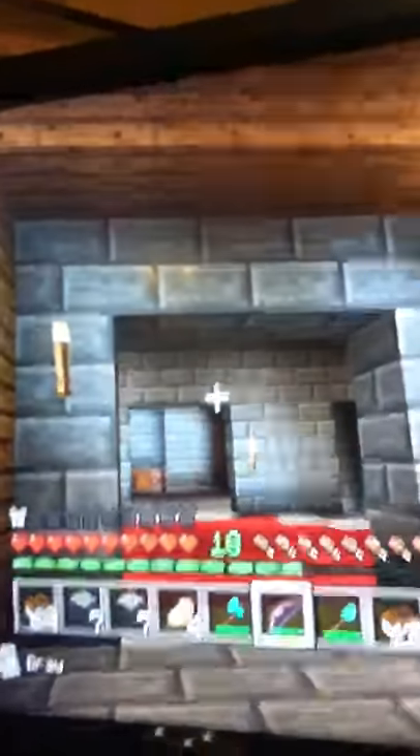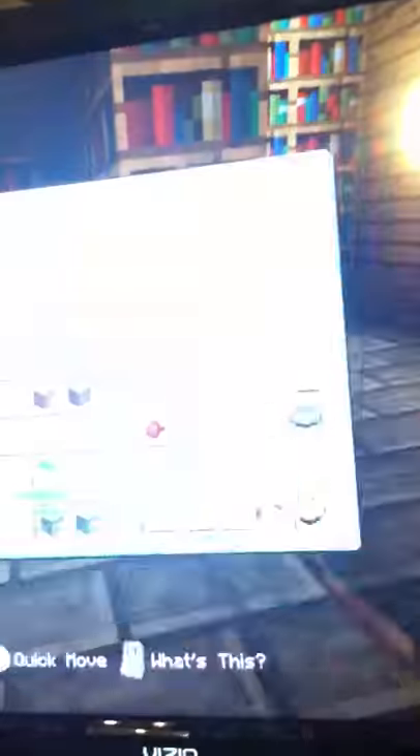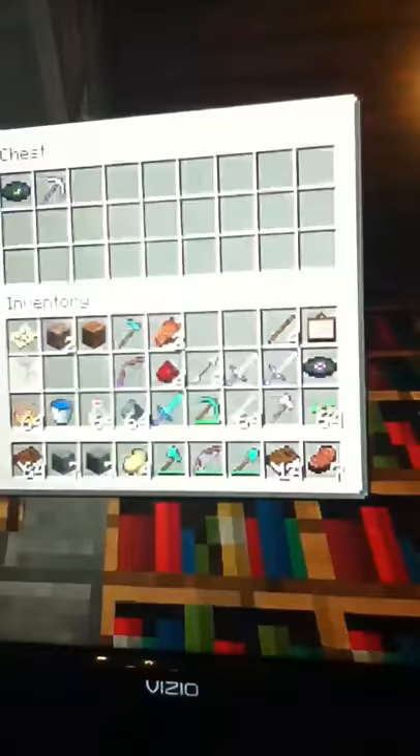So the first room that you might come to — or maybe you go to the other room — this is your basic enchanting room in here. It came with all the diamond tools and everything, but I have enchanted some of them. You have your enchanting table. The other page is more part of the ladder, which has a chest in it. I left pretty much some stuff in there.